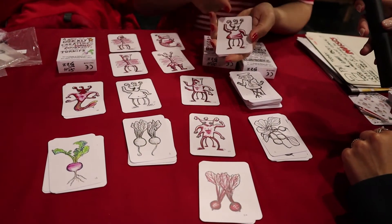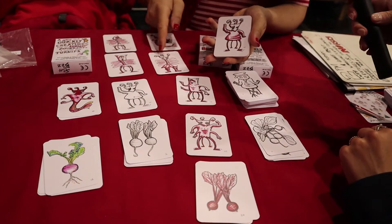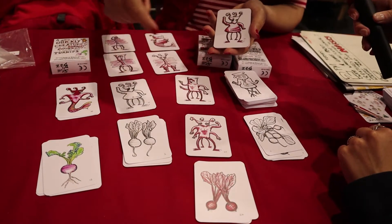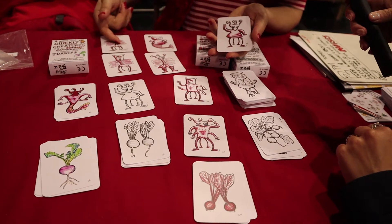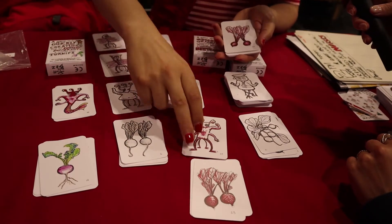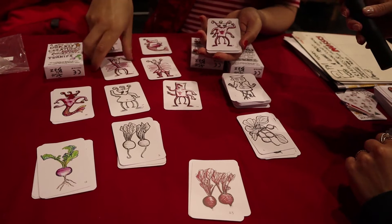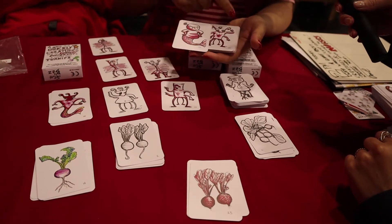And each creature — let's say this was the top of my pile. I cannot grab this because it has three eyes. I cannot grab these because they have four legs. This one has tentacles. I cannot grab any of these. So maybe I can grab a beetroot. Now I can go — boom — this creature is in my hand and now this creature is totally different.